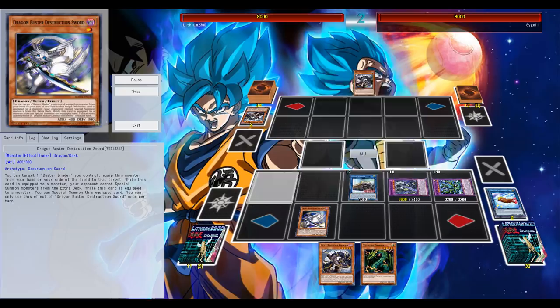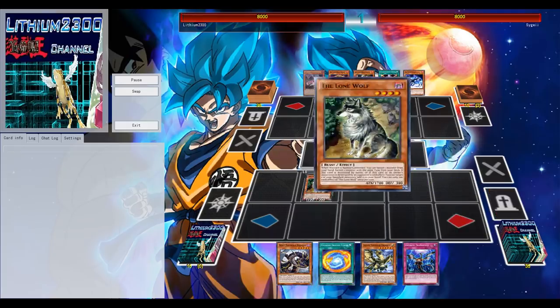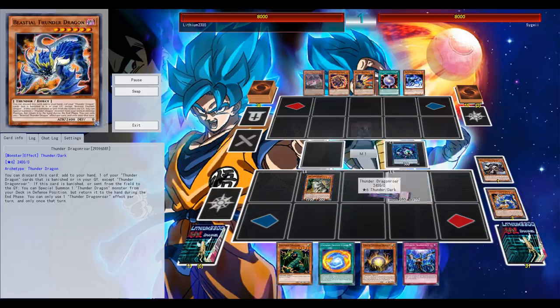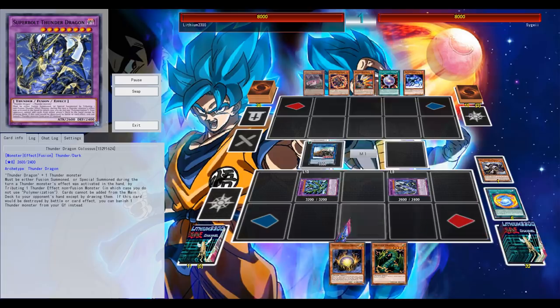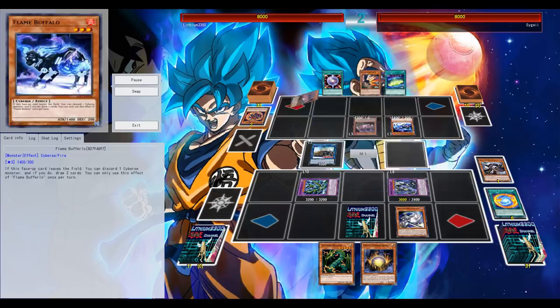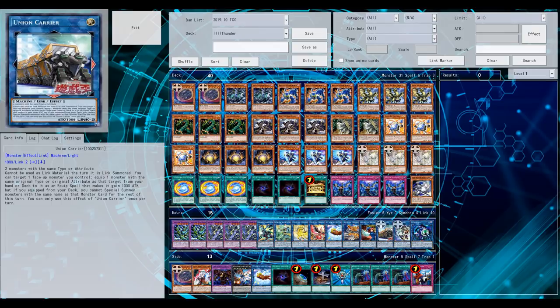The small downside is that you're running Dragon Buster — the Destruction Sword level one — in the main deck. Worst case you draw it, but best case you might have Phantasme to put it back in the deck, or Allure to banish it since it's a Dark. Carrier also equips from the hand, so it's not that bad. Blocking your opponent from the extra deck is just ridiculous, and it's definitely worth considering in a highly competitive environment.